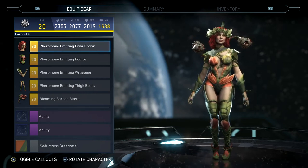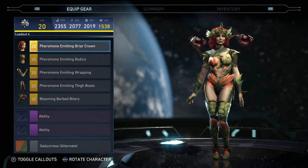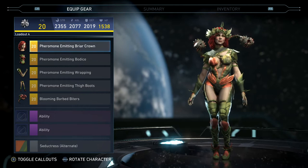Welcome to another Injustice 2 epic gear set video. What I have today is Poison Ivy's four-piece set called Pheromone Emitting Habiliment.